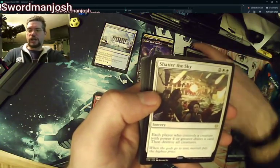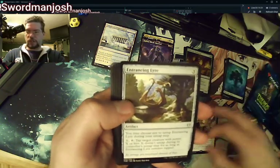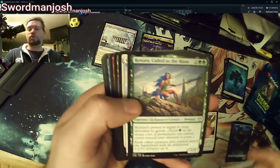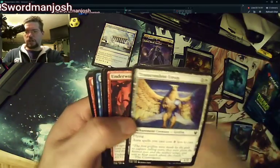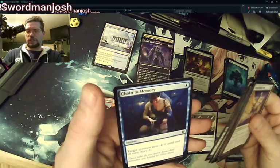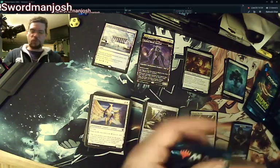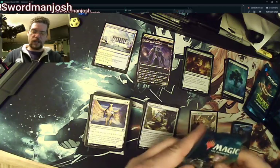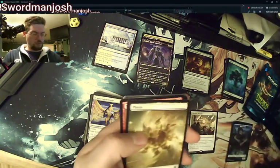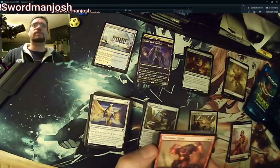We have Shatter the Sky — each player who controls a creature with power four or greater draws a card, then destroy all creatures. Entrancing Liar, Renata — basically mono-green Grum Gully. I don't think there's anything of major value in the common slots yet, but we'll see what the big players of the Magic world do at GPs and MagicFests after the set opens, and see if any of them spike.